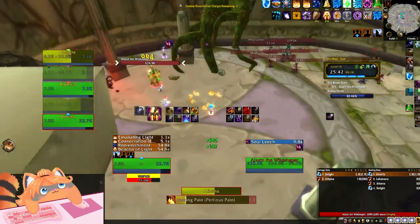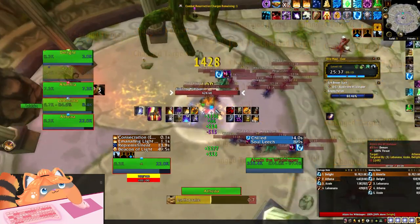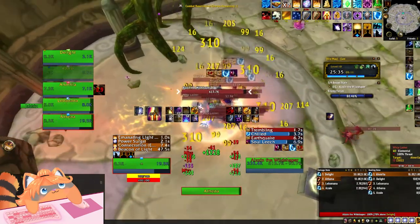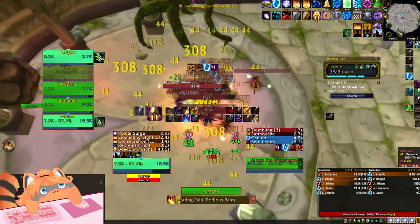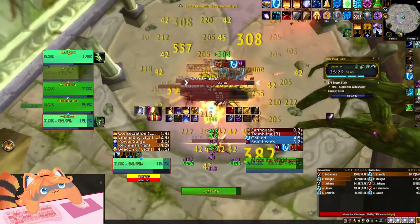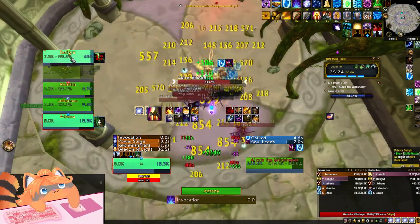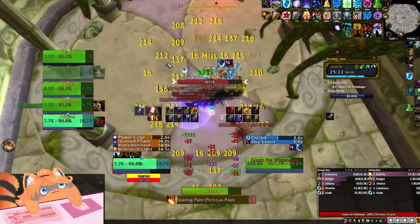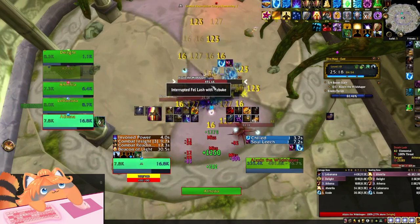One thing to keep in mind here — Azul, one of our best AoE pumpers, DCs. And Delight accidentally pulled the boss before I was ready, so I had to pull it back off of him. But even with a DC — you can see him over there in the corner running into a wall — we still handle this very well, even without our full pack tactics situation.